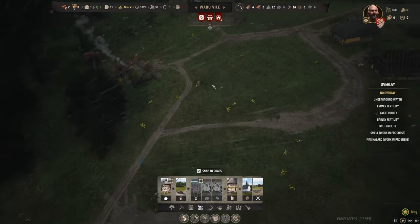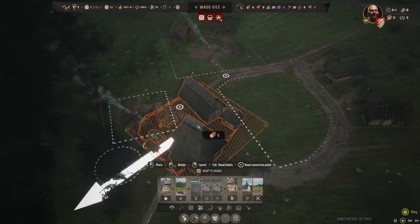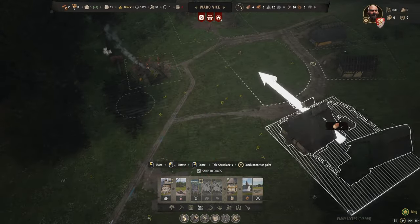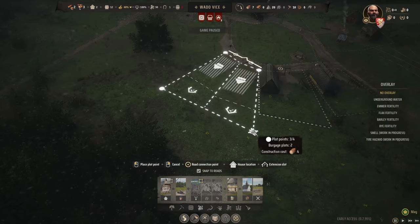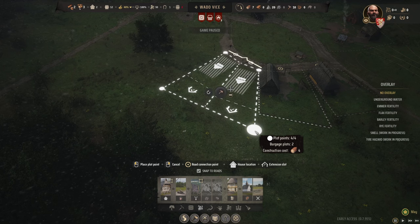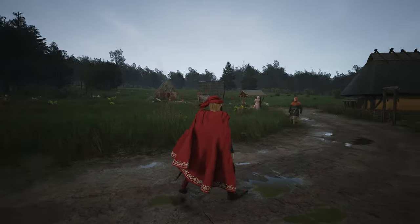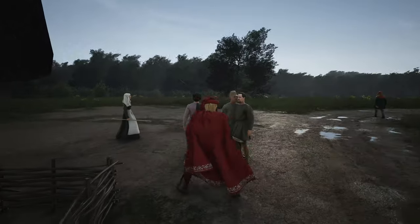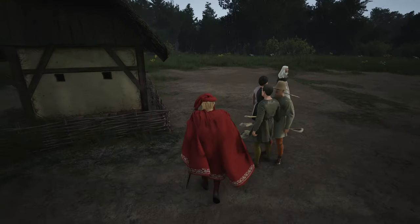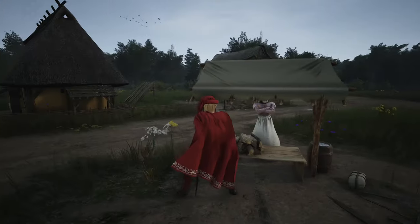Then we're gonna try to build the tavern here — oh, you can't. My idea concept falls apart. Let's build two houses close to each other instead. I am the lord of these lands! Hello peasants — are you standing there with your shovels? There will be no whistling here!